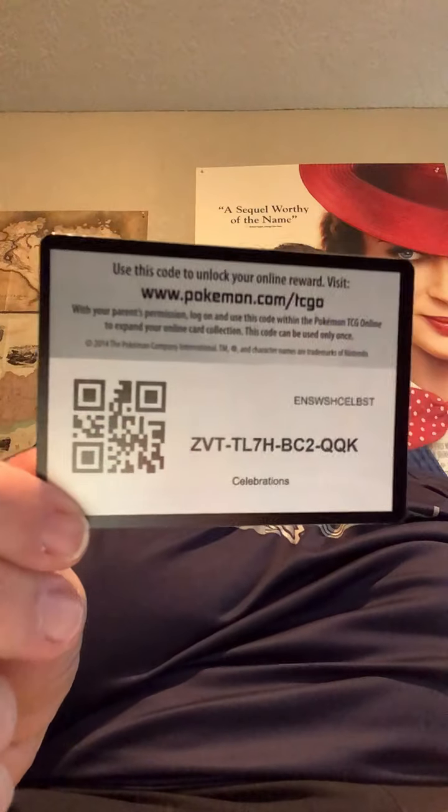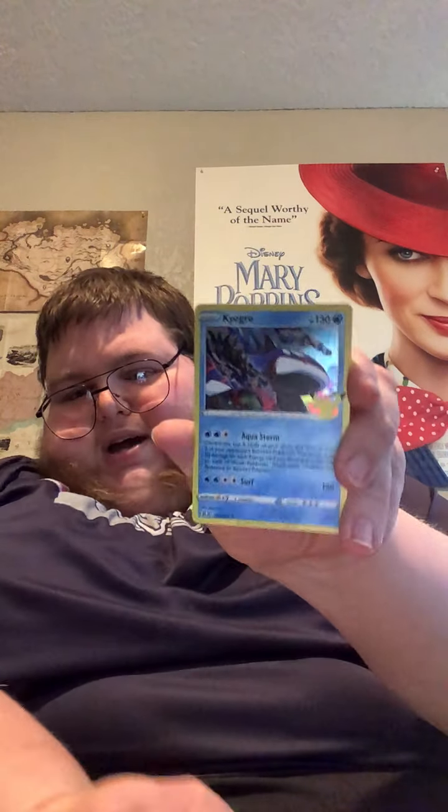Two more packs to go on Celebrations. Here we go. Here is the code card — go ahead, go claim your pack of Celebrations. We got Yveltal, Kyogre again — Kyogre seems to be very popular — Dialga, and we got Lunala.